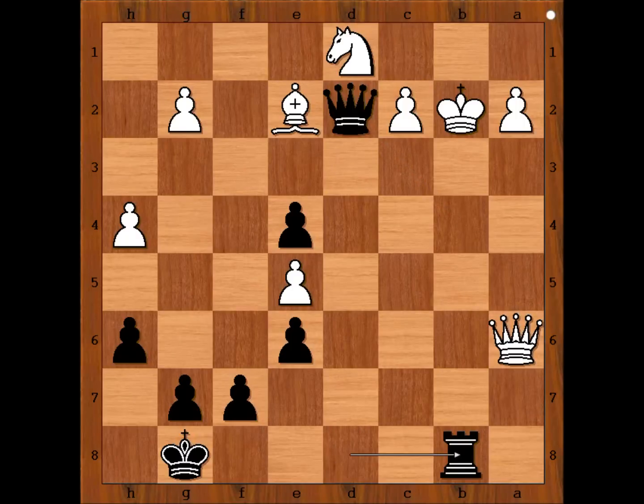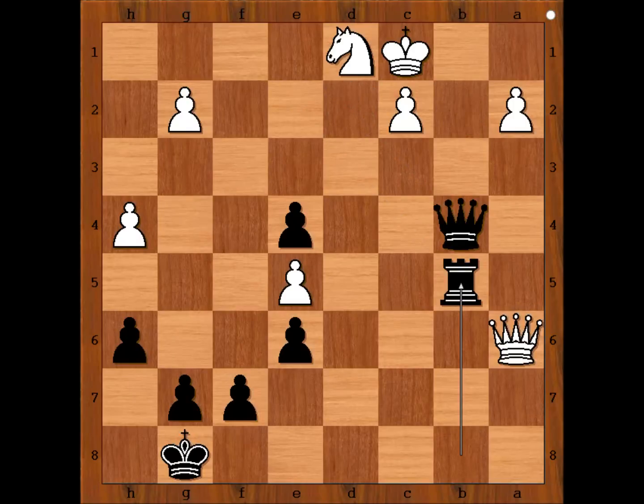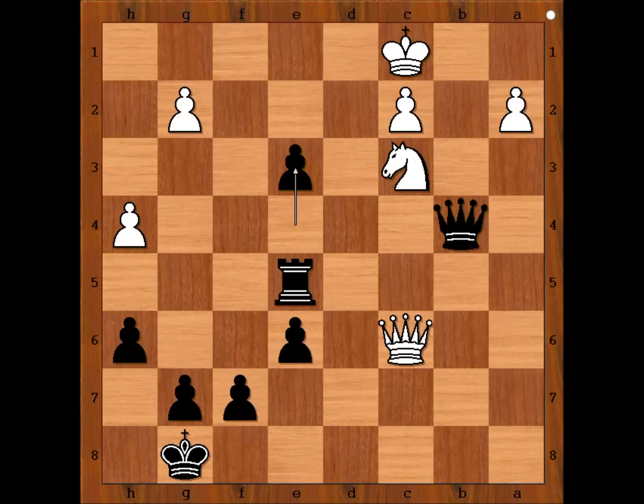White to move. Short played bishop to b5 — if king to a3 there is checkmate in one, checkmate. So we have bishop to b5, queen to b4 check, king to c1, rook takes bishop, knight to c3 attacking the rook, rook takes pawn on e5, queen to c6. Black played the move e3 and white resigned.